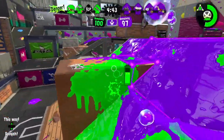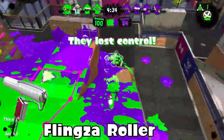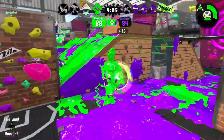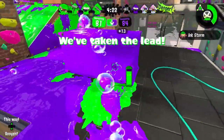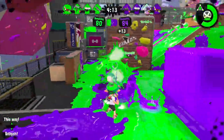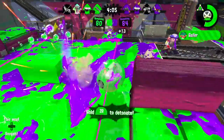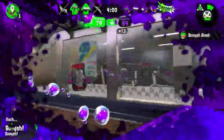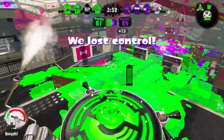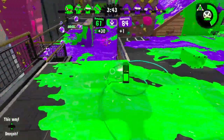The Flingza Roller — the Foil Flingza is a better example, but it has Suction Bomb and Tenta Missiles, so why is that better than a Flingza Roller with Splash Wall and Splat Bomb Launcher? Because Tenta Missiles is more meta nowadays, and Splash Wall on a weapon that needs to be mobile is not good at all. The Flingza Roller might be the worst weapon in the game — the main weapon itself can also sometimes be inconsistent compared to all the other rollers. The competition for worst weapon is between the Flingza Roller and the two Goo Tubers.